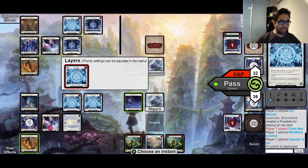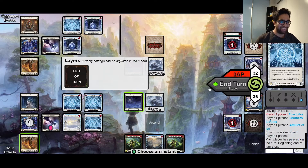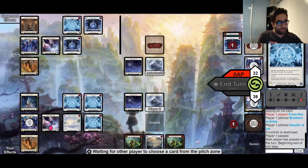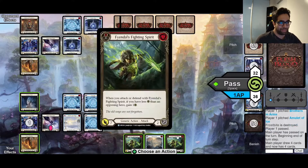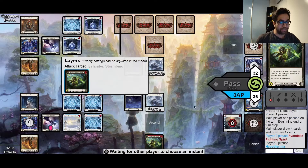My opponent finds their third Frost X. They basically had two turns where turn zero was Amulet into Frost X, and now this turn was also Amulet into Frost X. I'm feeling terrible. Really, the only thing keeping me alive for the next two turns is our Channel League Frigid, because it's very difficult for Ice Lander to push meaningful damage through a Channel League Frigid.